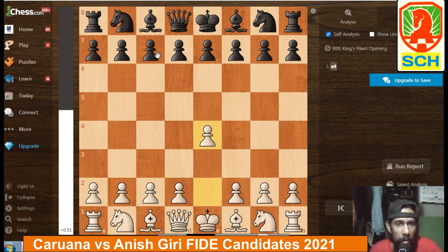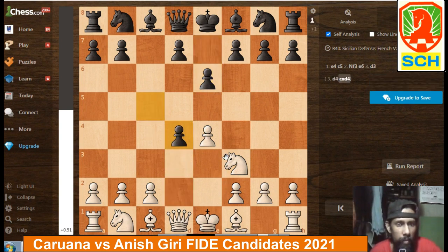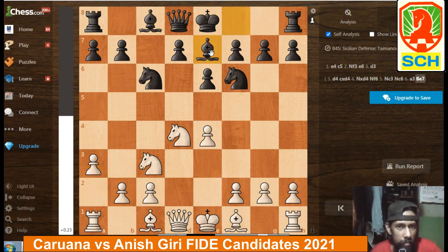1.e4 c5, 2.Nf3 e6, 3.d4 cxd4, 4.Nxd4 Nf6, 5.Nc3 Nc6, 6.a3. It is amusing that Caruana tries to deviate from the main theoretical lines as quickly as he can. Giri decided to switch to a 7-engine setup with Be7.